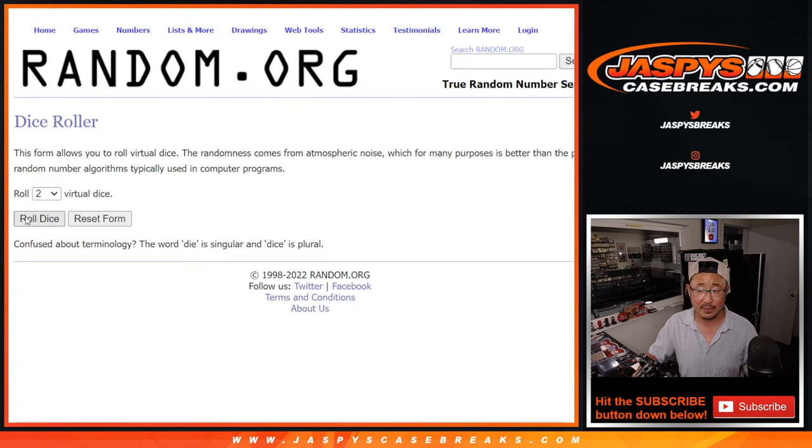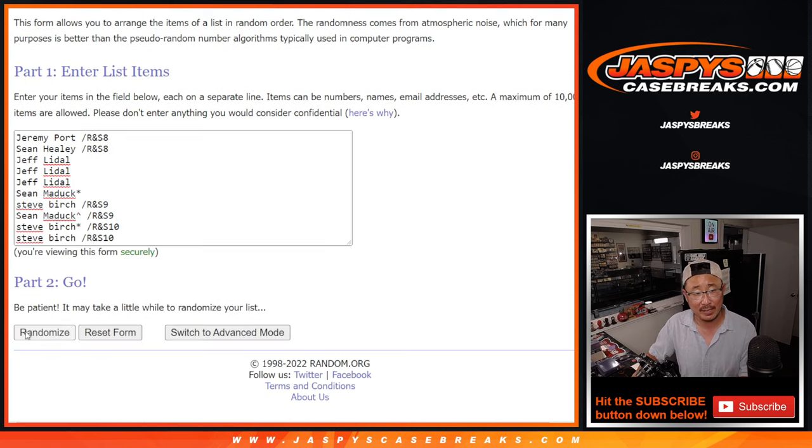There are the numbers right there that will represent the blocks of numbers. Let's roll it, randomize it — 5 and a 2, 7 times for names and numbers.